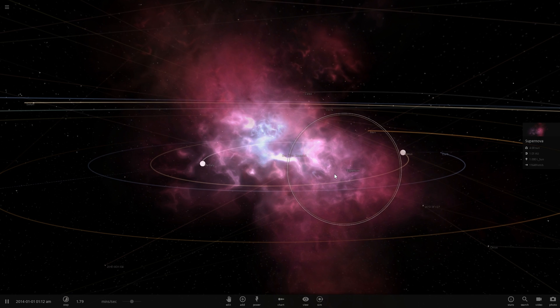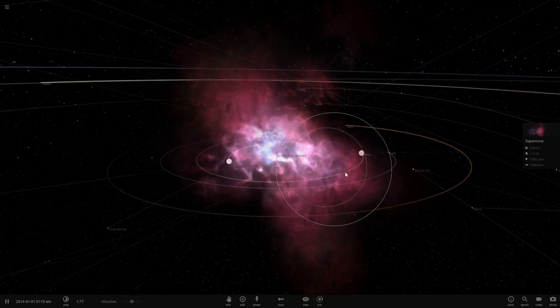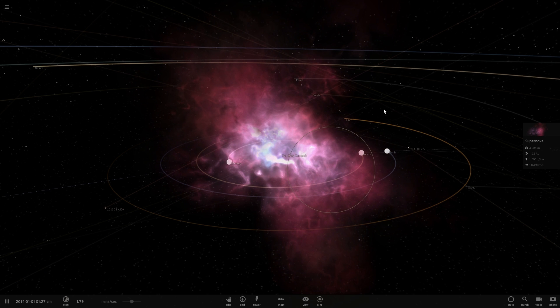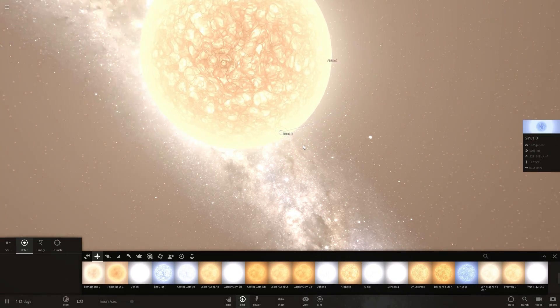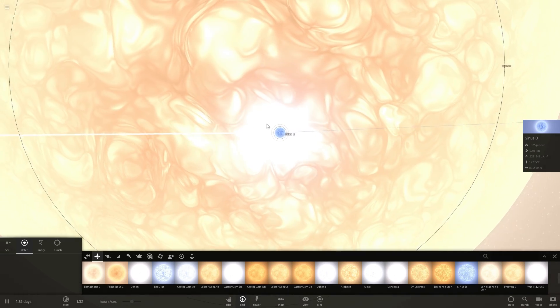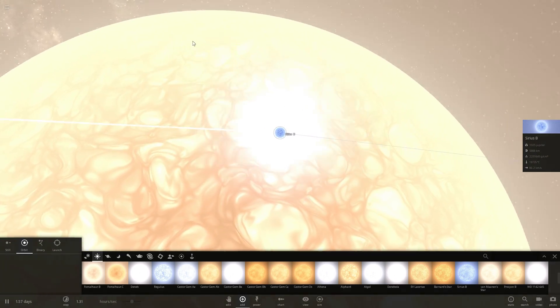So what exactly is a Luminous Red Nova? Well, it's something that's not as bright and not as powerful as a supernova, but something that is a little bit more powerful and a little bit more bright than a nova. I've talked about nova in a previous video — that's essentially when a white dwarf starts absorbing some of the mass from a very large partner, specifically usually a red giant star.